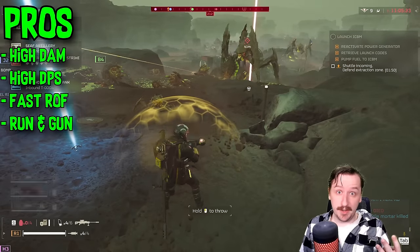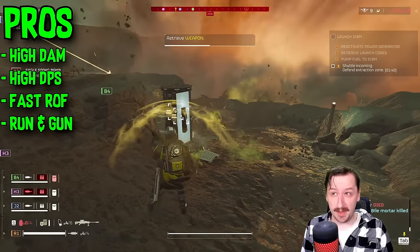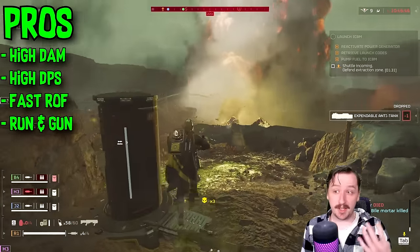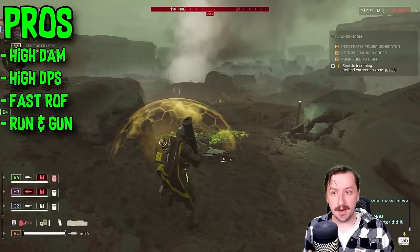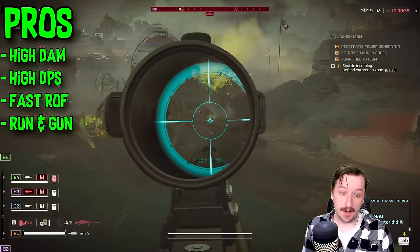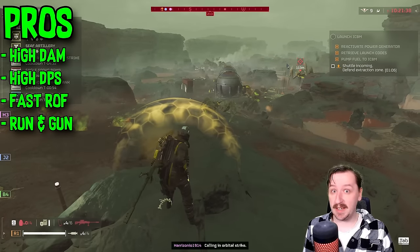The fast rate of fire is pretty good too — if you need to swap targets, you can. And if bugs take away your primary or secondary weapon, the Anti-Material Rifle is probably the best stratagem to use as a general purpose weapon, besides maybe the Auto Cannon. This is also a run-and-gun style weapon since you don't need to sit and reload like the Machine Gun, Auto Cannon, or Recoiless Rifle — there is no downtime. You can keep running and reloading, and it has about the same reload speed as a lot of primary weapons.